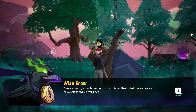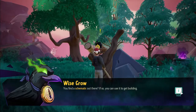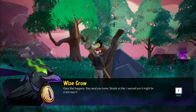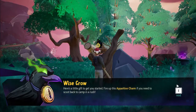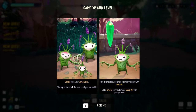Old Crow says we've proven it — we got what it takes. Here's what's gonna happen: rebuild this place, find schematics out there, build things up to catch the Terminer's eye, draw them out. Rebuild, take care of the Terminer, and that should snap the drakes out of their funk and get their magic back — then they send you home. He gives us an apparition charm for fast travel back to camp. Drakes raise your camp level — the higher the level the more you can build. Older drakes contribute more camp XP than younger ones.